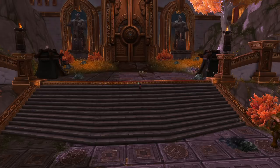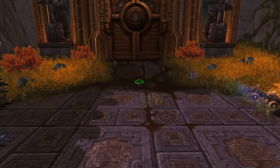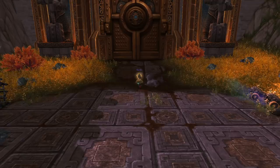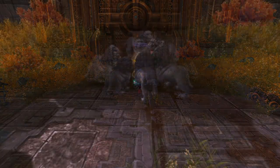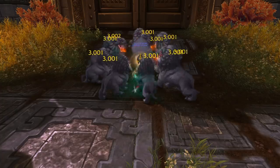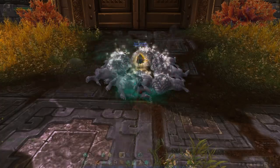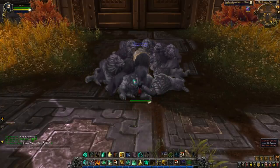These just look like random mobs, however if you put down an ox statue as a Brewmaster Monk, things begin to look a lot more promising. You can use a class trial Brewmaster if you don't already have one. Wait until all the lines that spawn are attacking the statue, then kill them — this will cause their spawn rate to standardize. Every 15 seconds they'll all respawn and you can kill them repeatedly and efficiently.